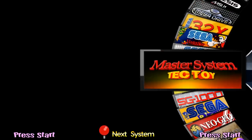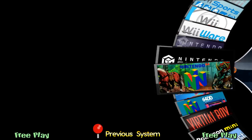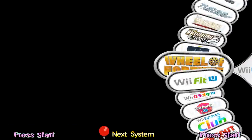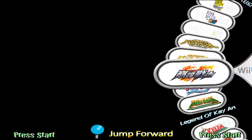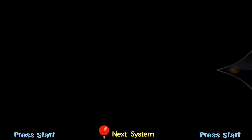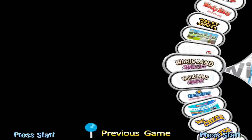Sega Saturn is another system with expensive disc-based games. Wii U also has some pricey titles, and many games don't need motion controls so you can still play them. The same goes for the Wii. It also has Nintendo Switch and GameCube — the GameCube itself is cheap but some games like Wario Land and Silent Hill are just ridiculous in price.